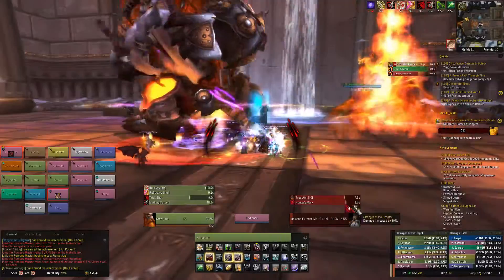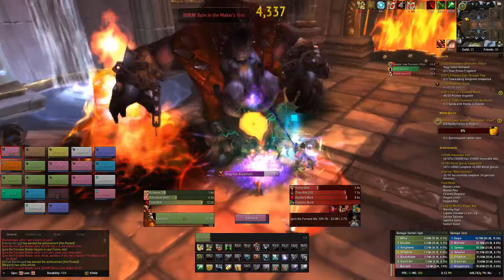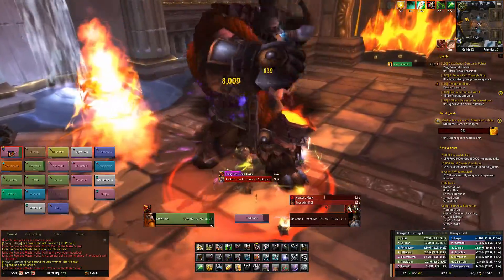The final ability of Ignis is Slagpot. He'll randomly pick up one player and throw them into the slagpot around his neck. These players will need to be healed hard until they're released.